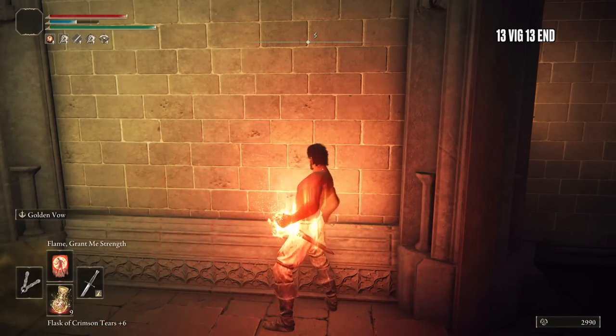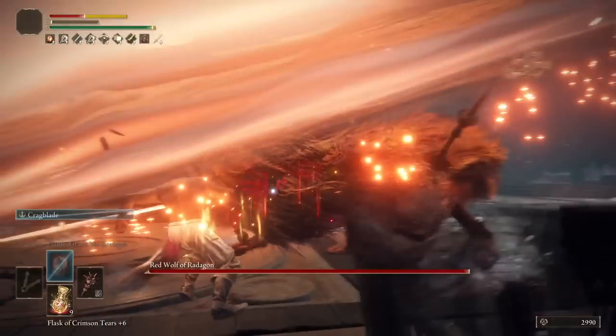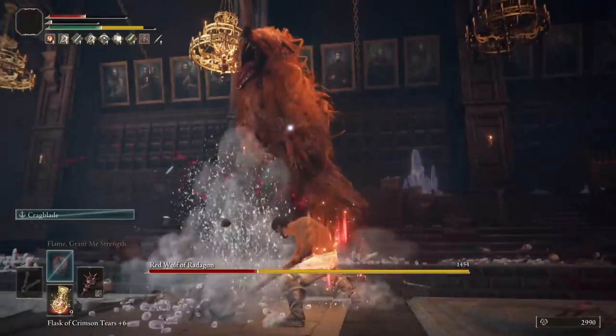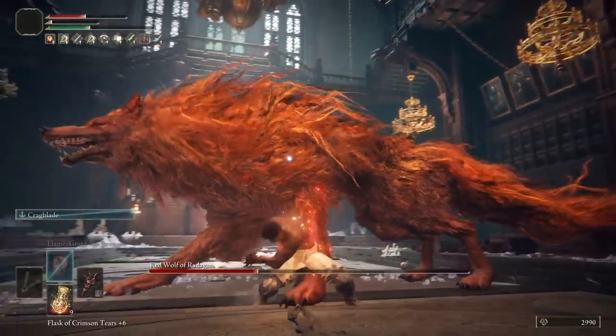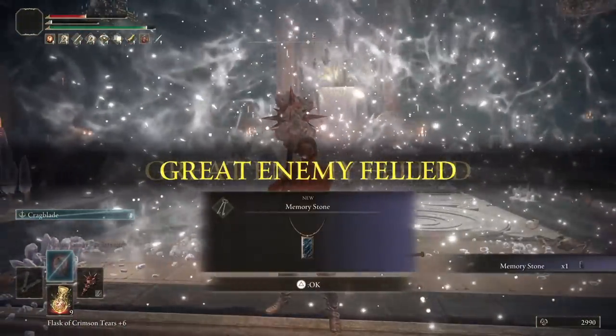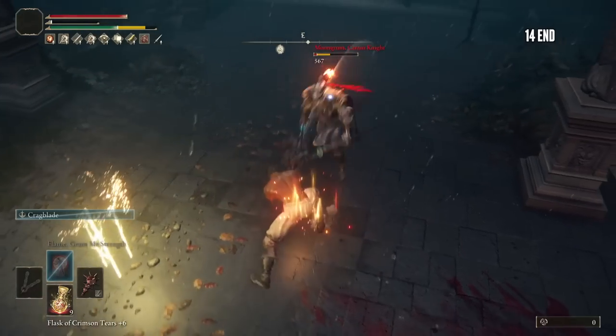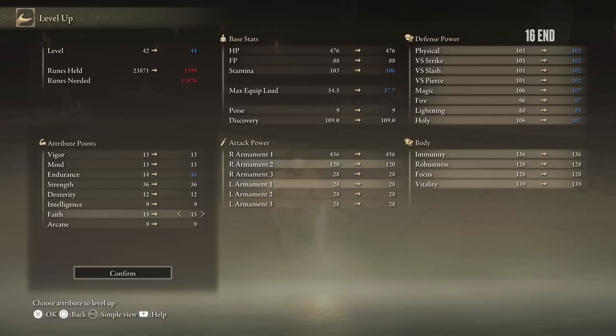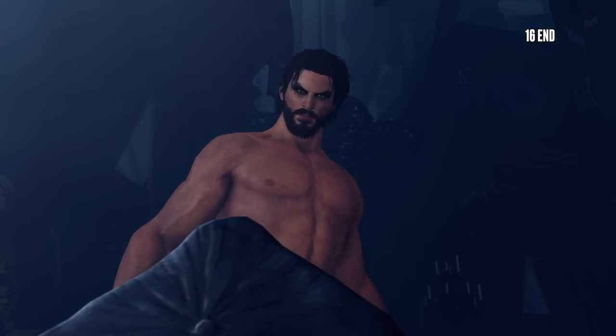Now head to Reo Lucaria for Red Wolf. Face tank at least one of his hits in the name of tradition, then hit him with 2 charged R2s. Go bonk Moongroom on the head for an extra level, and then on to Renala.